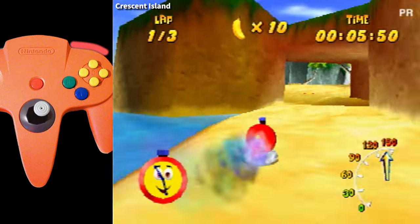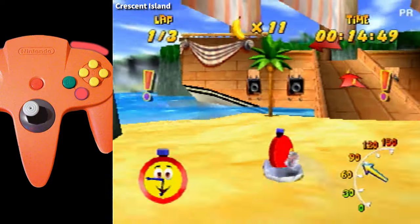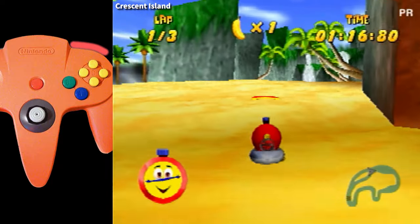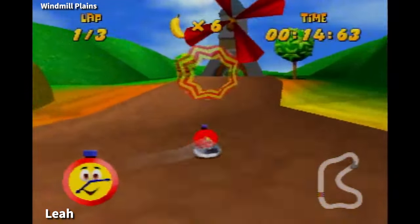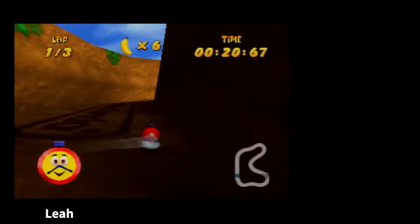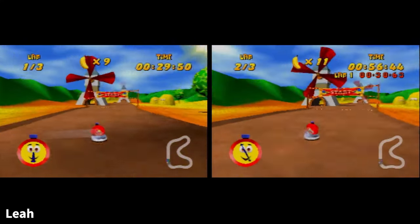There will always be some spots that the hovercraft simply can't reach without a little help from the A button, so you need to be prepared to re-grab the A button at the right moment to prevent yourself from losing too much speed. Overall, boosting in general and the end-of-boost A button re-grab are some of the hardest parts about hovercraft. Not only can it be very hard to tell if you are doing this technique correctly, but it's even harder to tell if you are doing it faster than the last time.